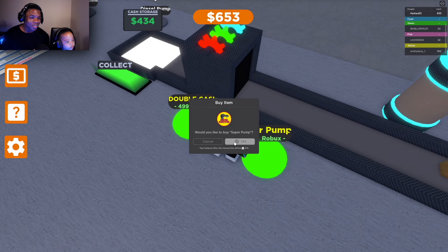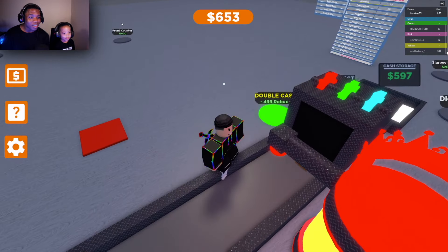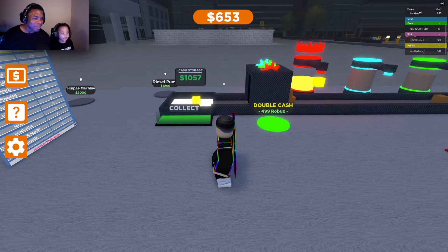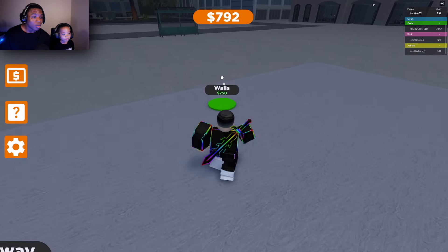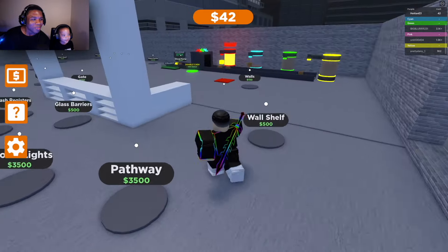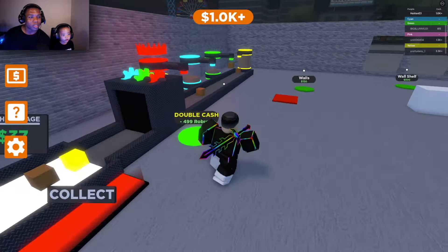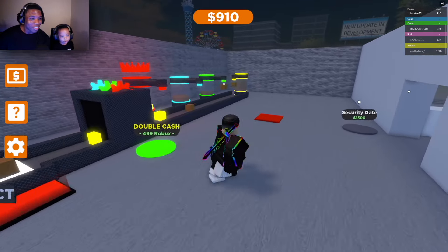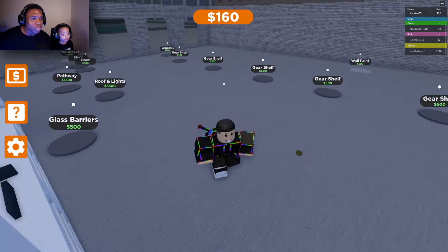Alright guys, we're gonna get the super pump — let's get it! Whoa, look at it! This is pumping up some serious cash, that's so fast! Now turn around, let's get the front counter and let's go ahead and get the walls too. We are building up this gas station! Going to collect — that's so much money! Let's buy the gate, then get that wall. Now I'm gonna buy this desk.